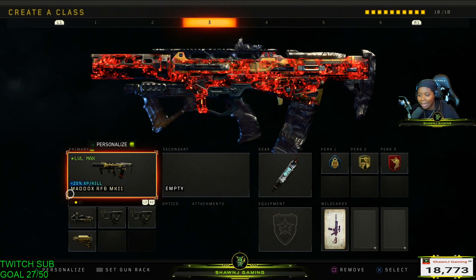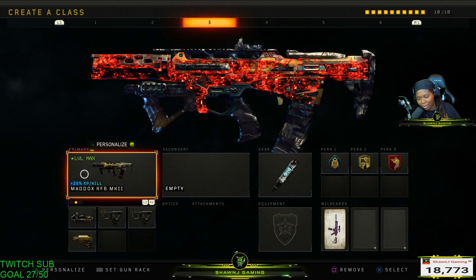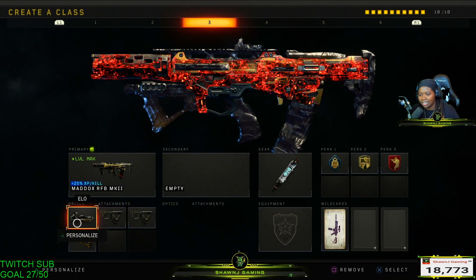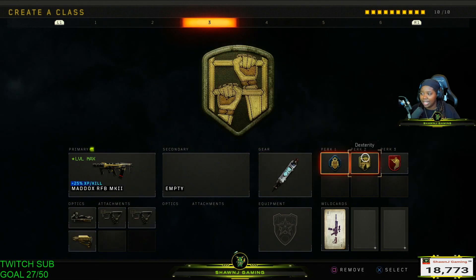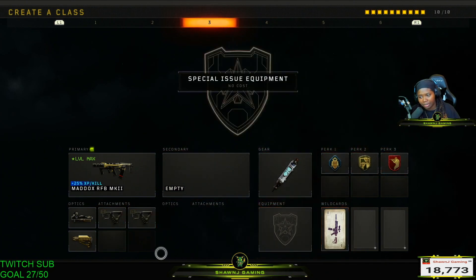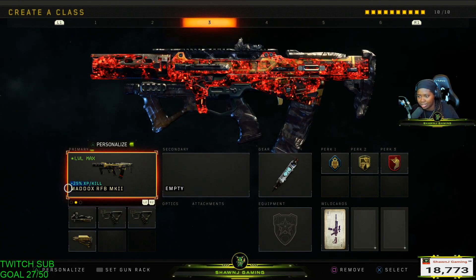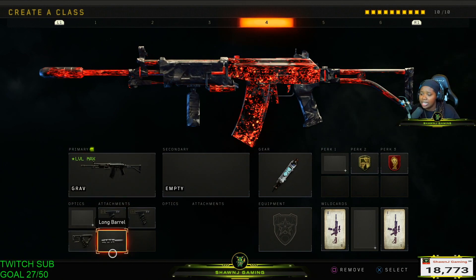Moving on to the Maddox — my favorite gun in the game. Most consistent, good old reliable — no matter what, you're gonna pull out the Maddox. Just a gun you know you're gonna do good with regardless, just overall great stats. I like to run ELO, Quick Draw 1 and 2, and Stock with Stem Shot, Flak Jacket, Dexterity, and Ghost. Every now and then I might put on Fast Mags and lose one perk. Those are the two variations of this class I like to run — definitely my favorite gun in the game.